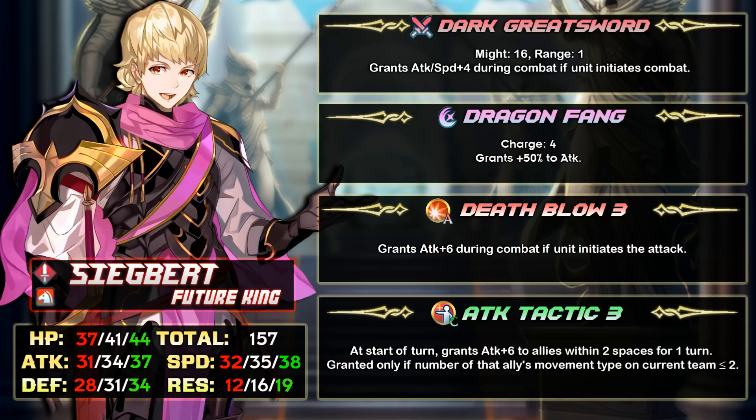Sigbert's legendary weapon has built-in Swift Sparrow 2, which stacks with Swift Sparrow, Death Blow, and Darting Blow in the A slot. So what you can do is give him Heavy Blade 3 and he'll basically become Brave Roy with one more speed and one less attack. That said, Brave Roy is still more free-to-play friendly because not everybody has an Ike laying around — Roy requires way less resources.